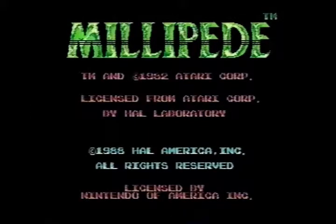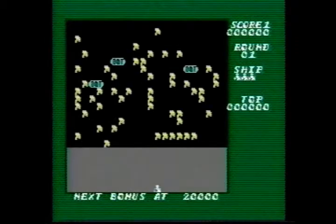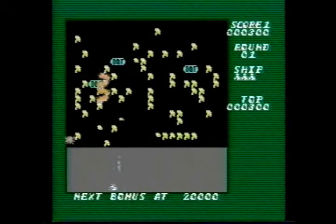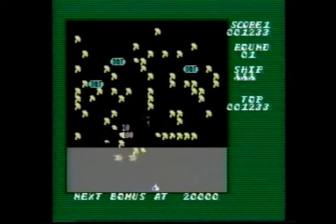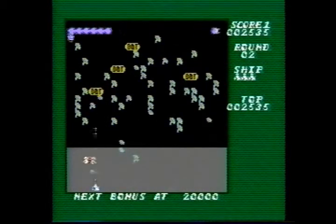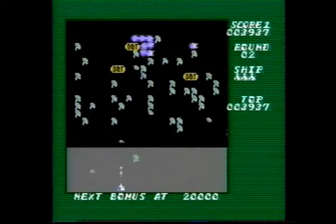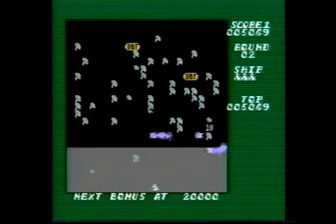Millipede is a simple little arcade shooter that offers minutes of fun. The gameplay is simple. You are supposedly a small spaceship and you shoot projectiles at the incoming insects, which personally I think is a great idea because I hate bugs. Your main objective is to shoot the Millipede inching its way down the screen, and as you shoot it, it splits into more and more pieces.